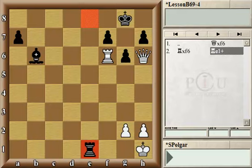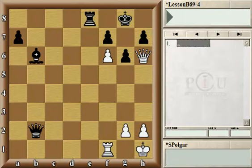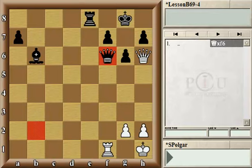Naturally, after queen captures f6, white is not forced to capture the black queen. However, if they don't, black has achieved something very important: first, won a pawn, and even more importantly, avoided the checkmate on g7.